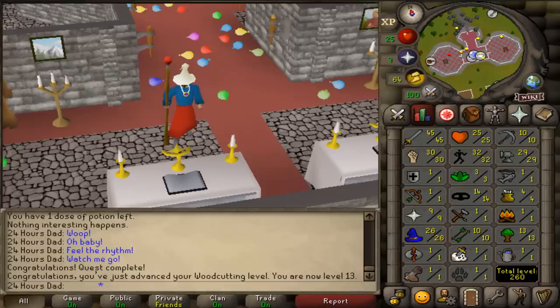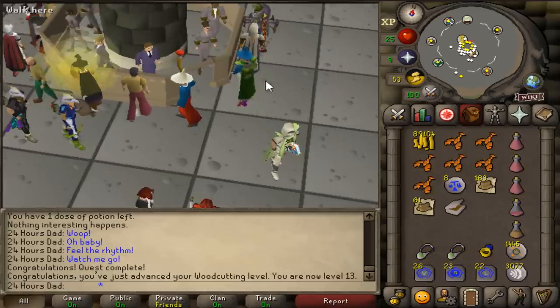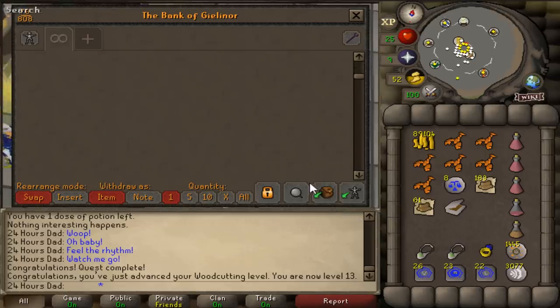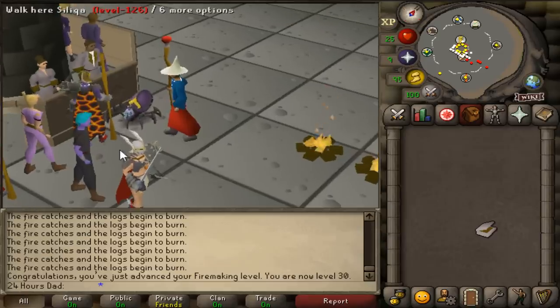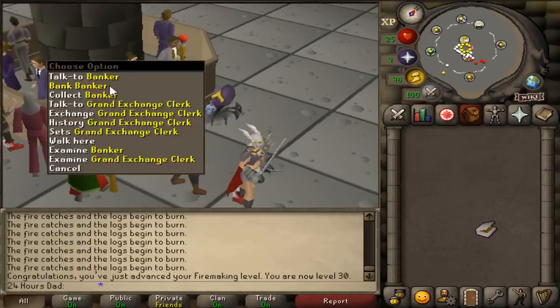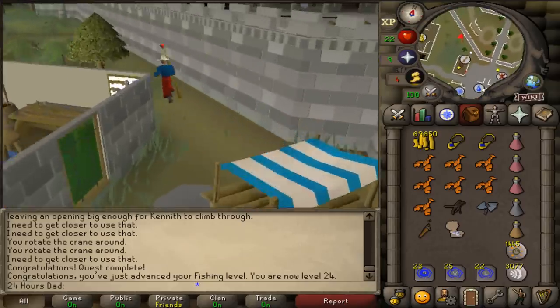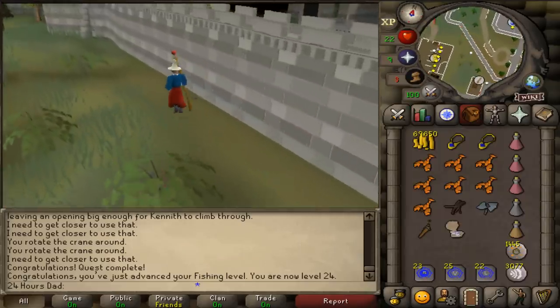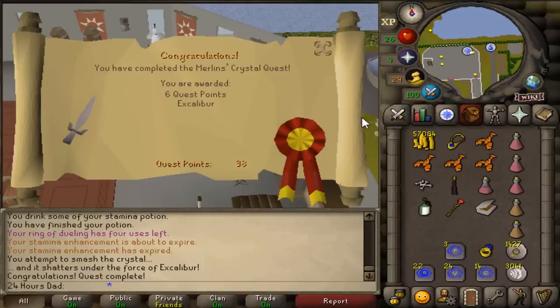Before Sea Slug we need 30 Firemaking. We need 61 normal logs and 183 oak logs to get exactly 30 Firemaking. Done — not that long. Now we do Sea Slug for some fishing levels, giving us 1 to 24 Fishing — a good base start. Next up is Merlin's Crystal and then Holy Grail for big prayer and defense experience. Here we are in Camelot — Merlin's Crystal is done quickly.